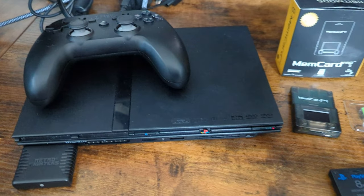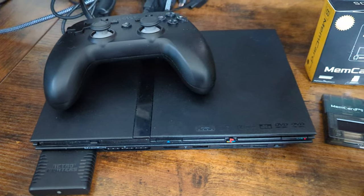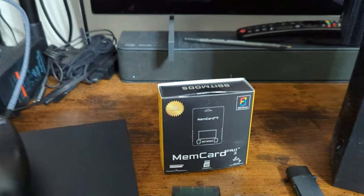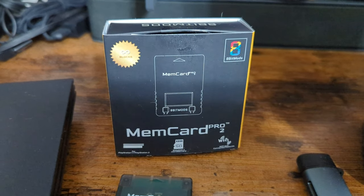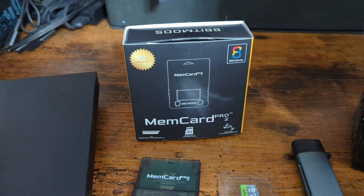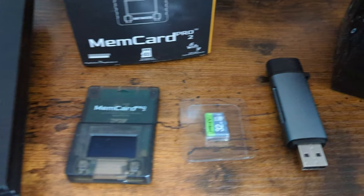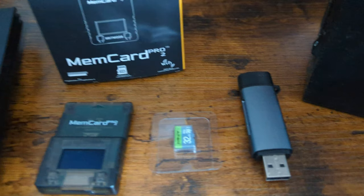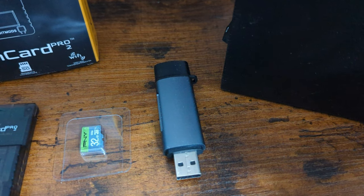Some needed items as we begin: obviously a PS2 system, be it a slim or a fat model — doesn't matter. Then of course the MemCard Pro 2, which is kind of the whole point of this video. And then we also need a micro SD card or a USB device to plug into it. Today I am going to be demoing micro SD, so we have an SD card reader here as well.